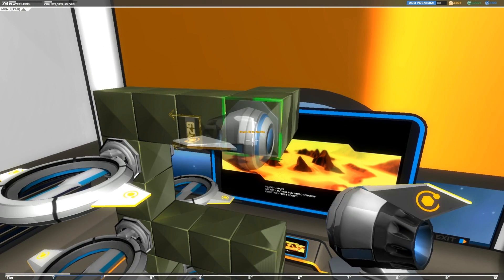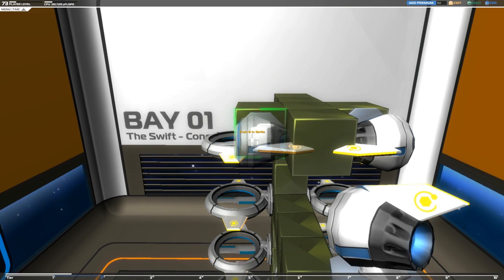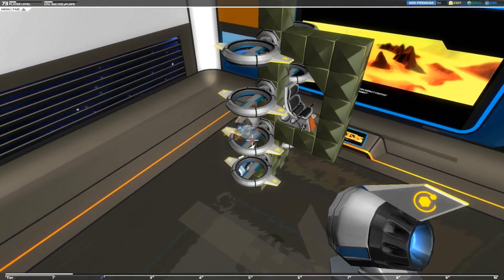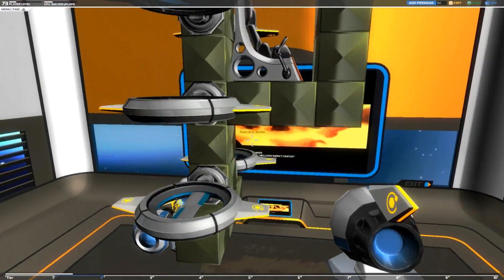Actually, I can move these blocks up one. This should be basically what I need to actually make the design maneuverable.